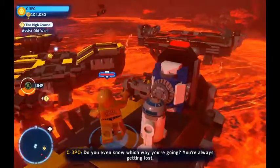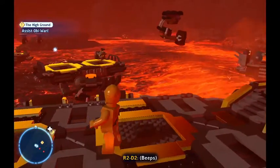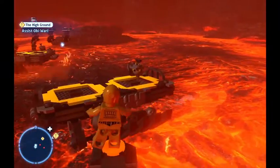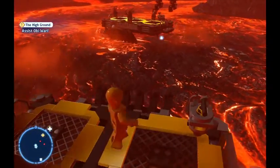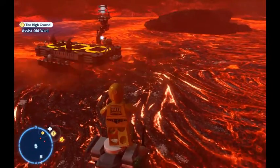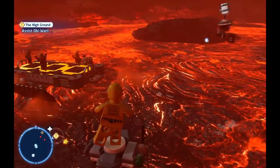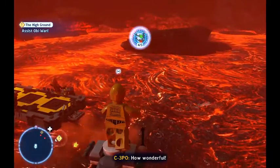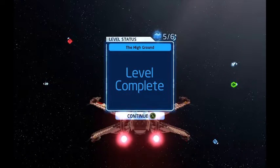We only have one more collectible to do — the last minikit. When you're on the lava part and you're forced to switch to C-3PO, it's time for your minikit. You're going to hop along here and wait for a platform to show up that's minikit-shaped. Another platform will show itself and you jump again, then the minikit will appear. Boom — that is five out of five minikits.